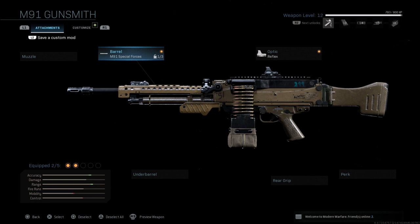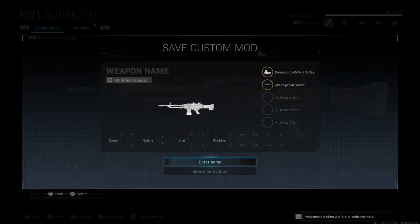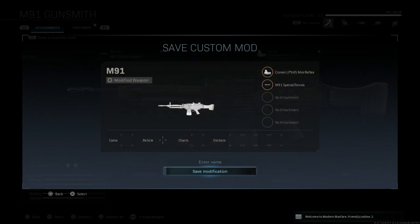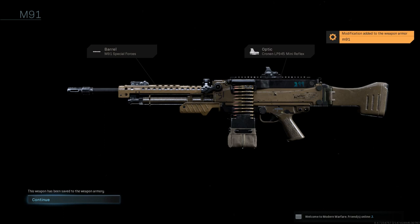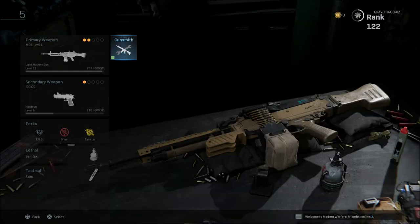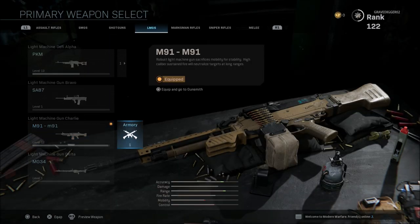This will be L1 or L2 depending on how you have your buttons mapped on your controller. You're just going to hit save custom mod, and it will make you enter a name. We'll just call this M91. Then you're going to hit save modification, and you'll be brought to a confirmation screen. Hit continue and you can see that this has been saved in the custom armory slot.